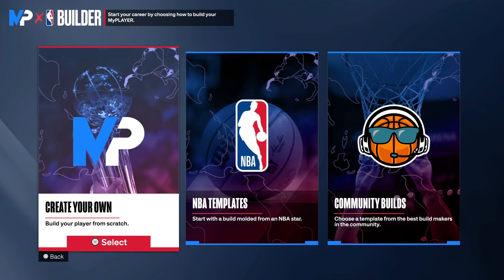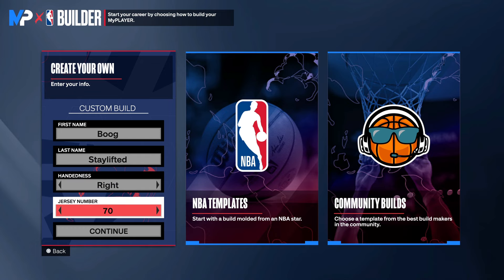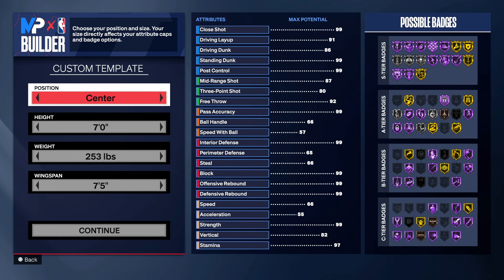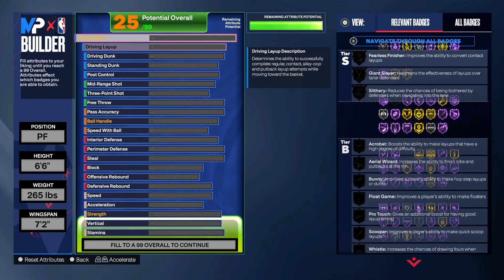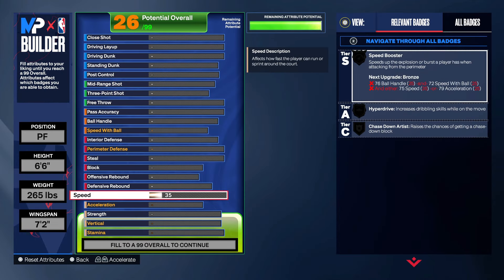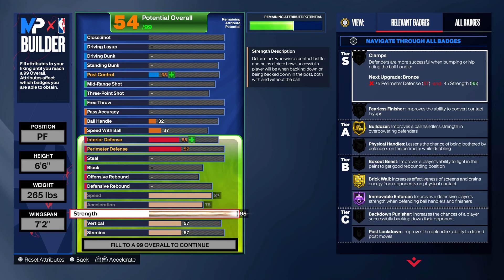What's good y'all, I got a fire lockdown build for y'all today, we're gonna get right into it. Hit that like button. We're gonna go power forward on this build — 6'6, max out the weight and the wingspan, you want to go 7'2, max out the speed and acceleration, and you're getting all the steals on board with this build.